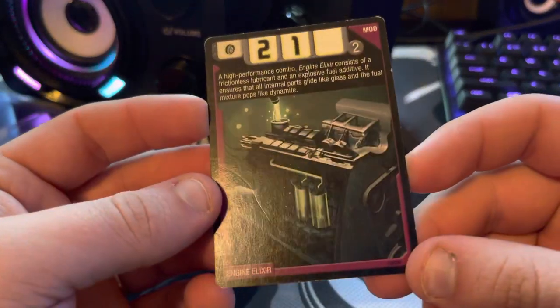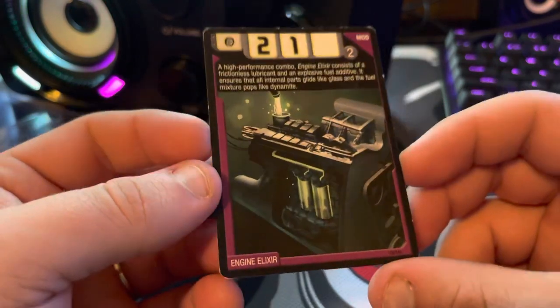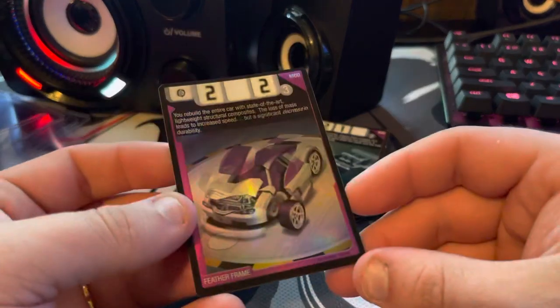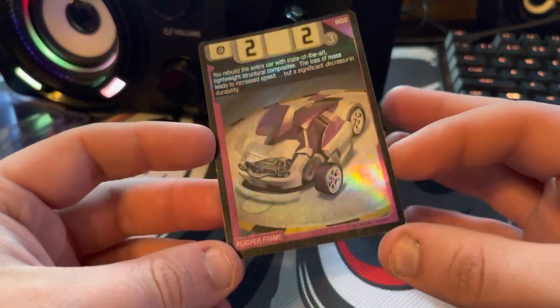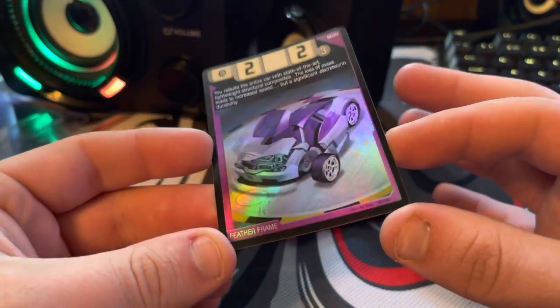Engine Elixir — this is just kind of a cool card. Not really much to say about it, but definitely cool with the green in there. Feather Frame — this is the fourth holo of the set. I really like this card — it's just beautiful.